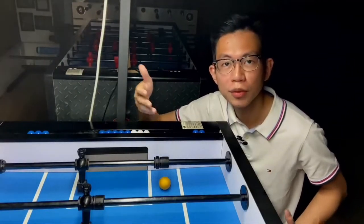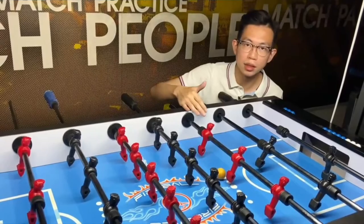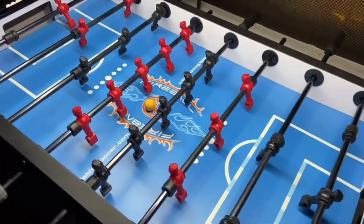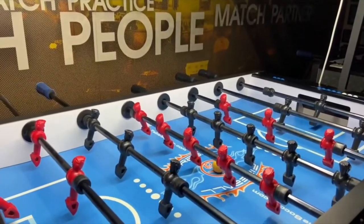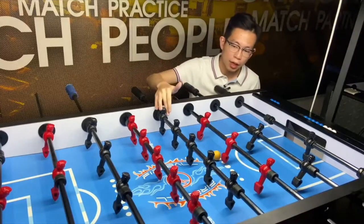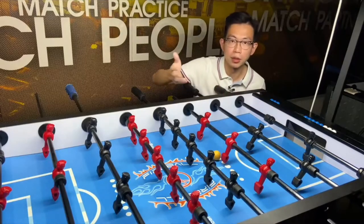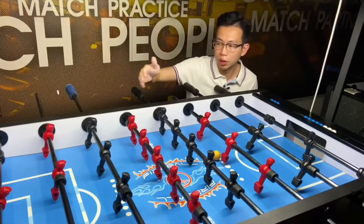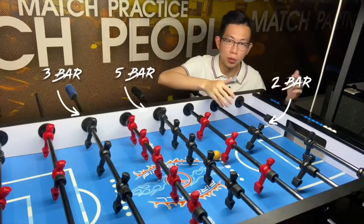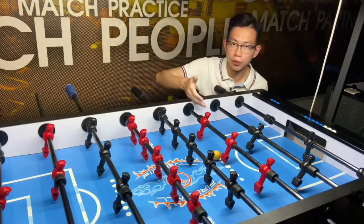Let me give you an overview of the game of foosball first. The table consists of 22 players and eight rods, and you could find 11 players and four rods for each side. You could see there are three forwards, five midfielders, two defenders and one goalkeeper. However, we do not call that in foosball. We call it the three bar, the five bar, the two bar, and both of these rods are called the goalie rods. You will find 90% of tables come with this formation.